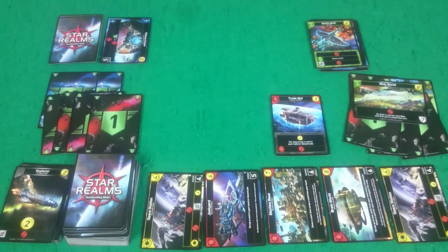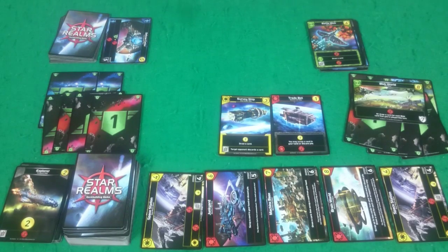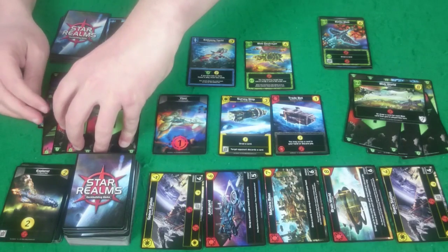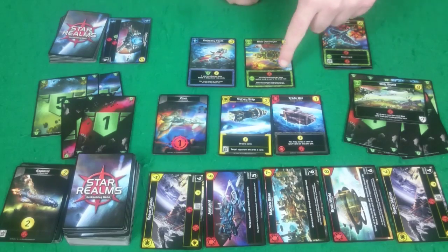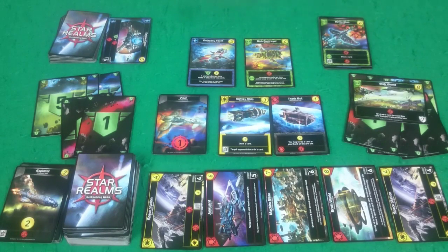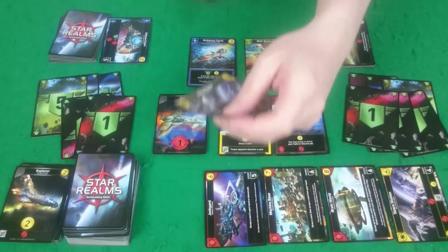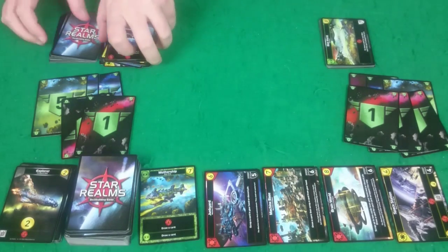Rogue has Trade Bot so she'll scrap her Scout, then she's got Supply Ship so she draws a card. She's got a Viper, Blob Destroyer, and Embassy Yacht — no faction things triggered, but she'll gain three more authority. She gets six attack for the Destroyer, then one from the Viper, but not the extra two. So just seven attack — just enough to destroy my Blob World. She's left with four buying power so she'll buy a Space Station. Clearing up and drawing a hand.